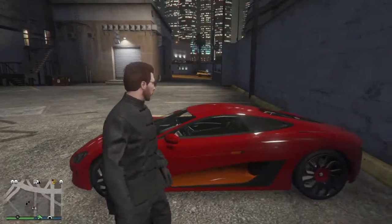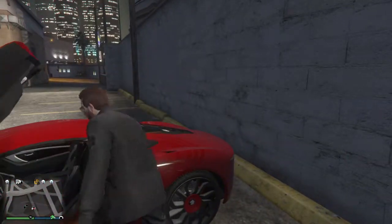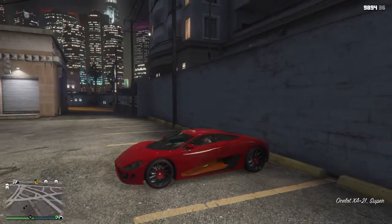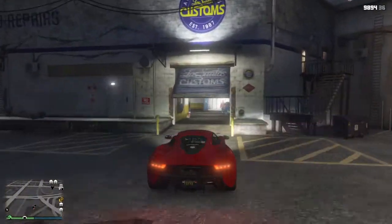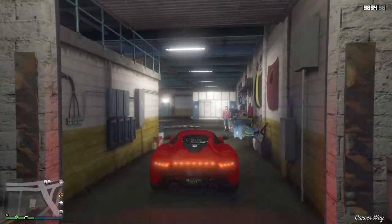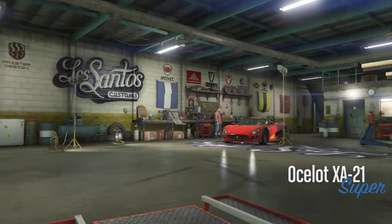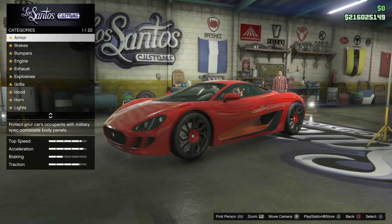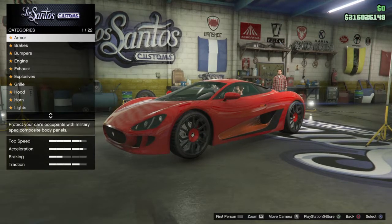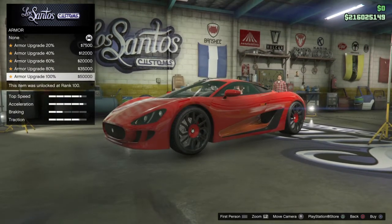We're going to be taking this car into LS Customs, look at all the modifications for this car, and do a brief run with it. So let's go into LSC real quick and get straight to it. I've already put a custom plate on it. We got 22 options here. Armor is $50,000 — that's a given.